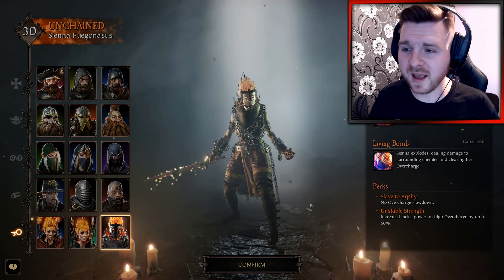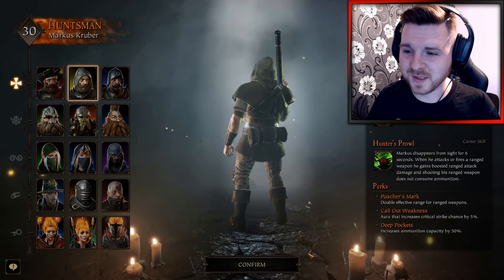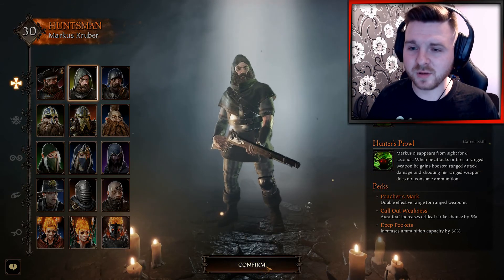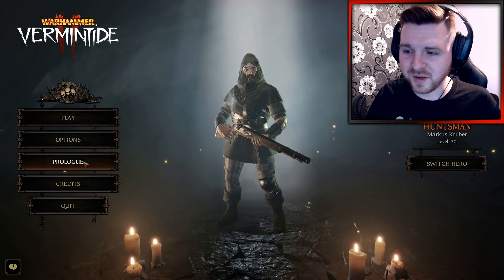I'm going to try and have a little experiment with the characters, so I might switch them out between different missions and just see which ones I like. I'm also going to be playing with keyboard and mouse. You can plug in a controller as well, so depending on how many videos I make on this, I might switch between them both. For the beta you do start at level 30, so I'm going to be playing as the Huntsman, Marcus Kruger.